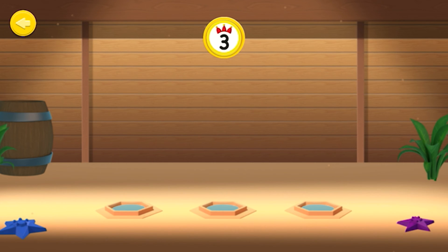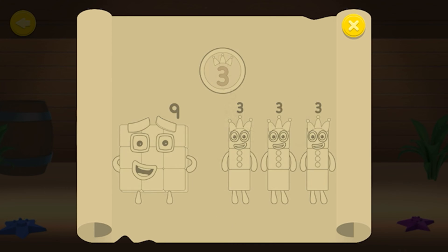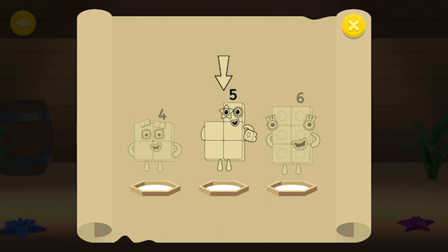Three Club! All the Number Blocks in Three Club are made of threes and can split into threes. Three is the founding member. Listen to the questions and then select the correct answer.